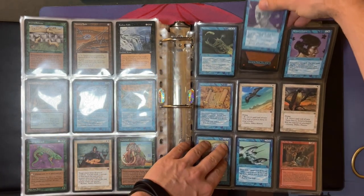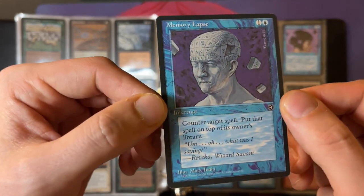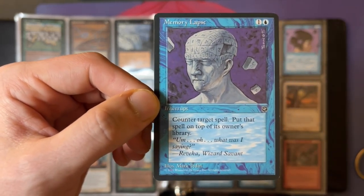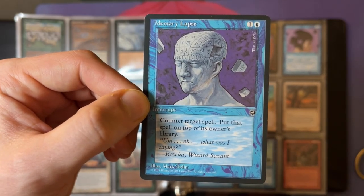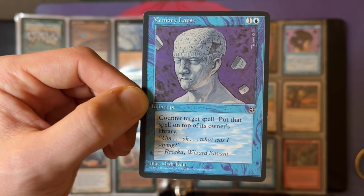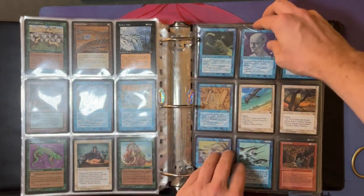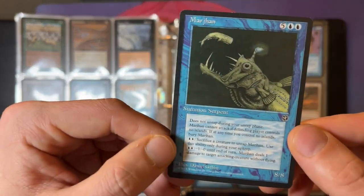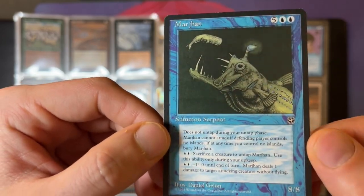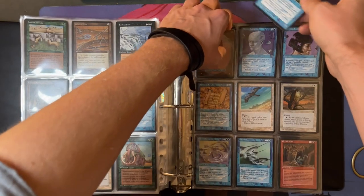Talking about countermagic — the Memory Elapse, a card that as a little Timmy I really underestimated. I never played it; I'd rather just play a regular Counterspell. But the fact that this delays the game and your opponent is going to draw a card they tried to play out the turn before makes it so good. You can do so many cool things with Memory Elapse — knowing what's on top of your opponent's library can change so much. But as a Timmy, I just wanted to cast the Leviathan. I was one of those people that wanted to play blue because of the cool creatures. I thought the Leviathan was super cool — it's eating a whale, look at it, it's huge.